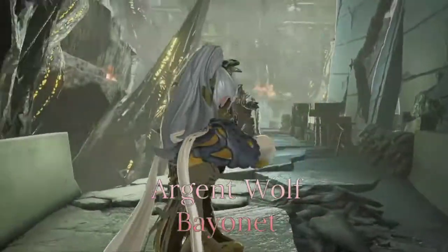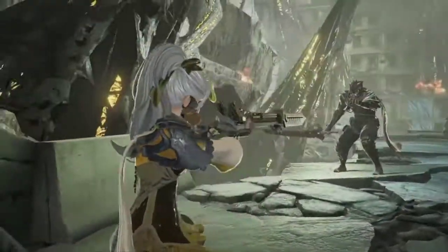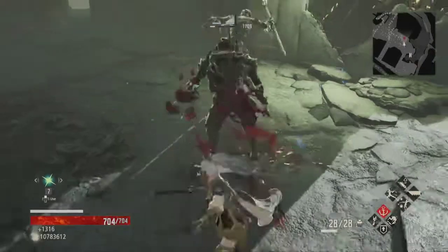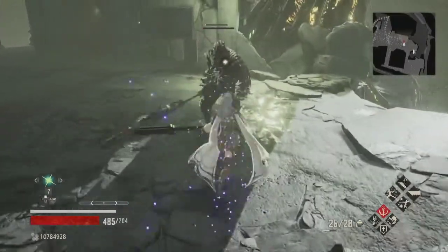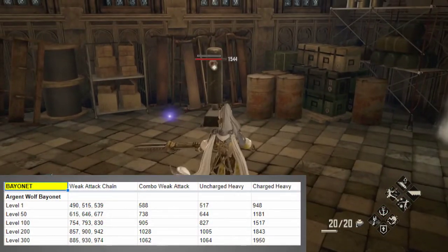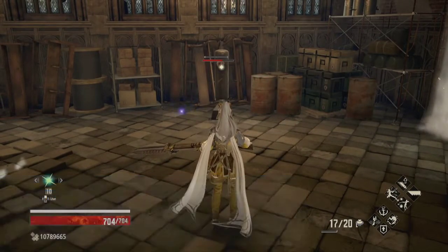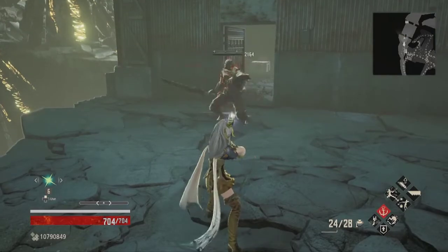Next up is the Argent Wolf Bayonet — the rarest weapon in the entire game. It only drops from Cerberus Knights wielding bayonets, and a grand total of three can be found near the Frenzied Attendant boss fight. It is technically a sniper-style bayonet, but the uncharged heavy attack is a slow-moving orb with short range — the fully charged heavy is your standard sniper shot. The weak attack chain is three strikes ending in a backstep slash, and the combo weak attack is a lunging slash. I really like this bayonet: the damage is solid, the appearance is sharp, and the exclusivity is, well, exclusive. Recommendations all around.